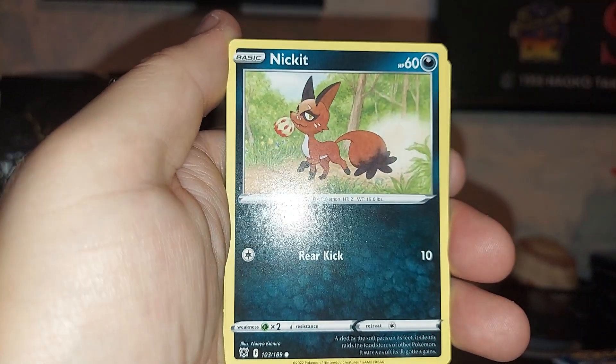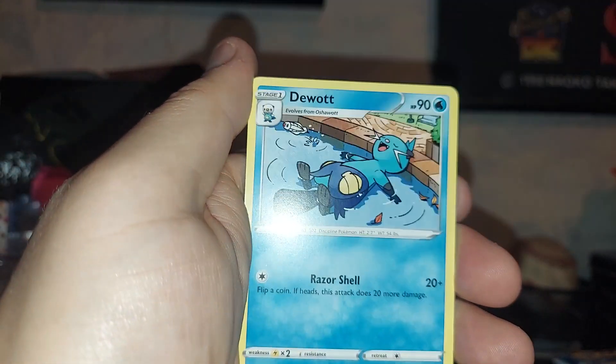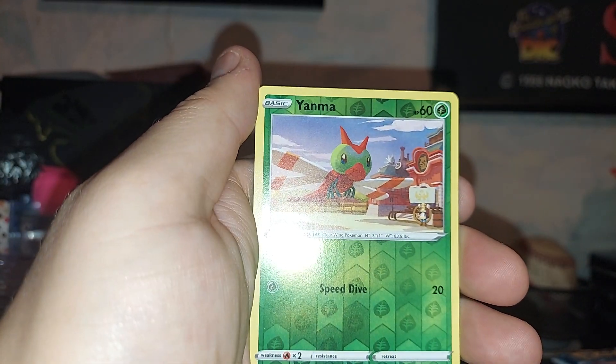Ralts, Nikita, Togepi, Chatot, Energy card, Dusclops, Sweet Honey, Canceling Cologne, Hisuian Zorua reverse, and an Overqwil.